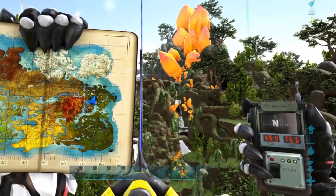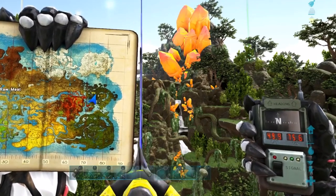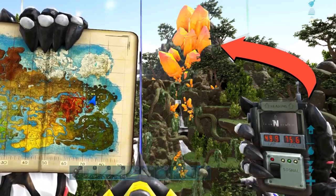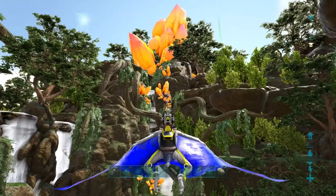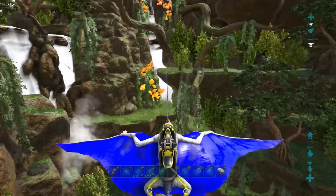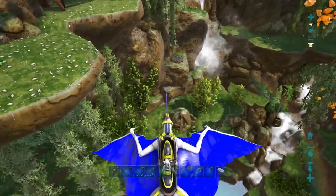To find the rock drake nests, go to the Floating Isles, roughly at coordinates 50, 75, and look for this huge cluster of orange crystals right in front of us. You'll see some waterfalls below it. Most of the nest spawn locations are inside a cave, and I'll show you that in just a moment. First, I want to show you that outside here by the waterfalls, there are some spawn points.